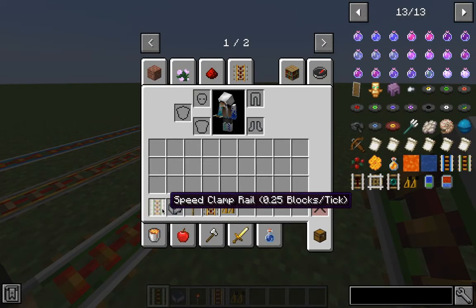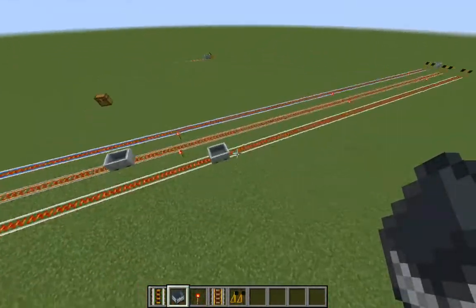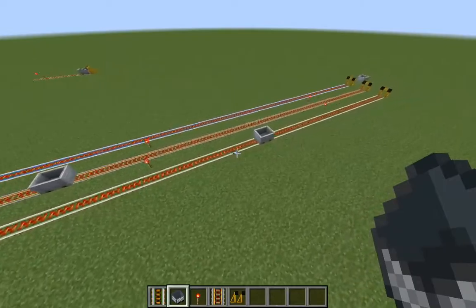The next one is the speed clamp rail. It's slower than the high speed rail, but also a bit faster than the powered rail. It travels 0.5 blocks per tick.